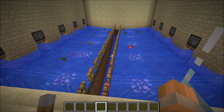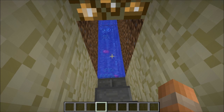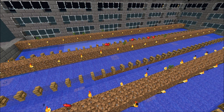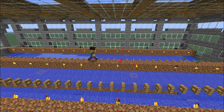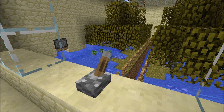The water then pushes the items into a stream which transports them to a single collection point. The flaw with the previous design is that drops were able to land on the dirt rows where the saplings were planted, meaning the player had to run back and get them. The flaw with this design is that every sapling will have to be replanted rather than just the ones that grew into trees.